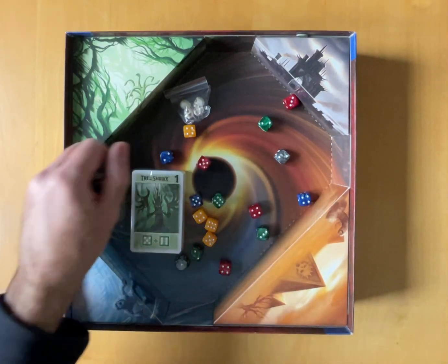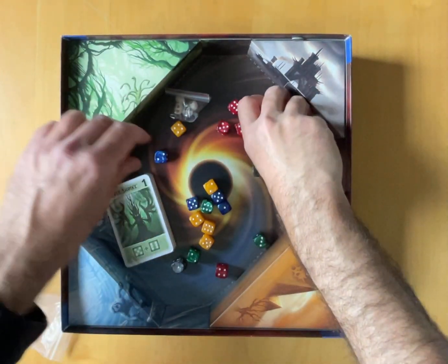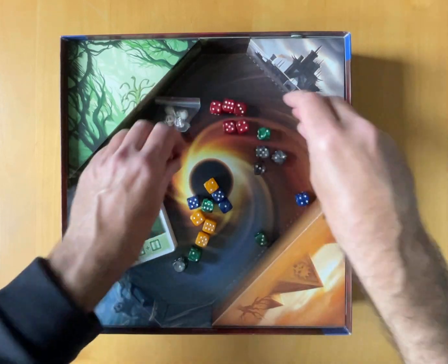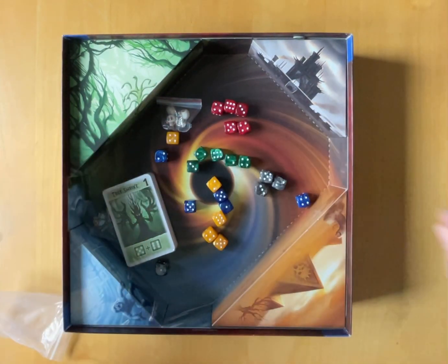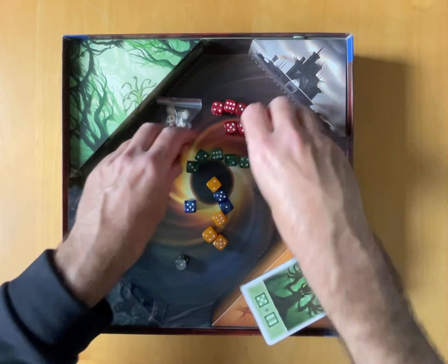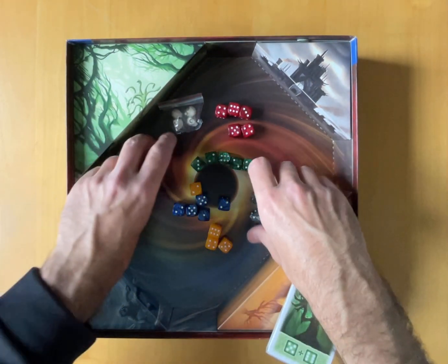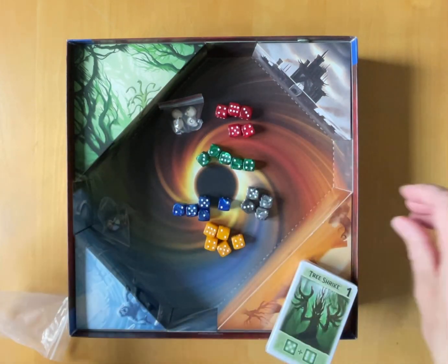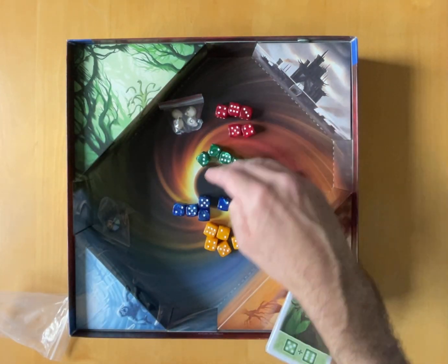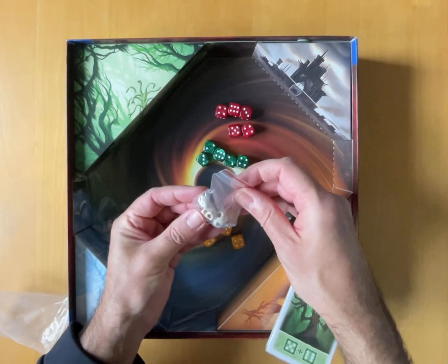How many do we have? We've got five red, five green, five blue, and four brown. So that's probably your four players - those are probably something else as well.